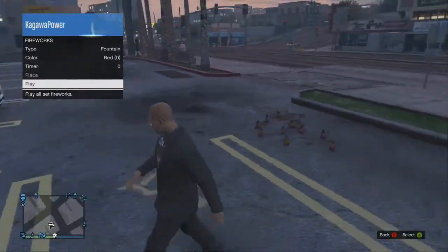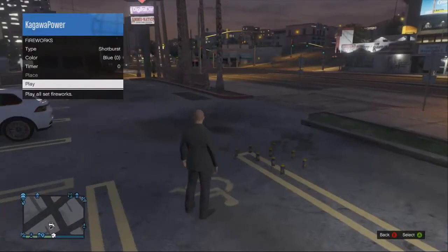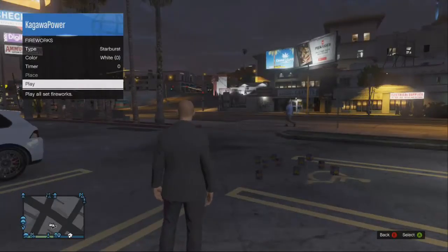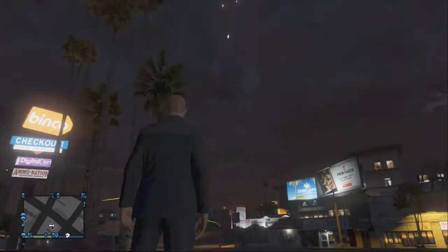The Fountain firework will go slightly high into the sky, but not that high, and it will go in a fountain-like motion, like what you find on a water fountain. Shot Burst will go slightly high again, but it will just fire into the sky and spread out. Star Burst will go high, and it is quite similar to the Shot Burst — it will spread out. Trail Burst is your old fashioned firework, where it will go high into the sky and explode into a star-like shape.